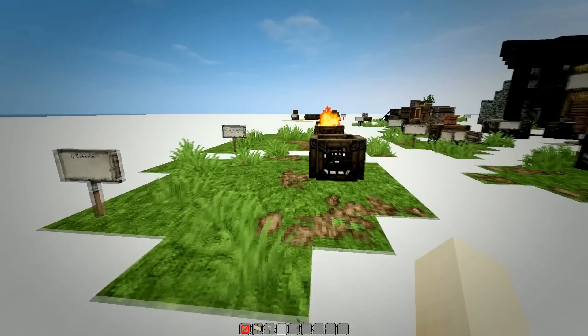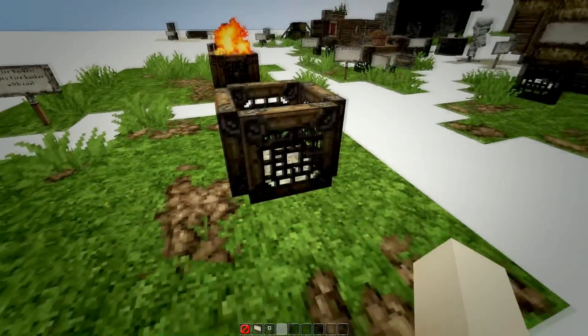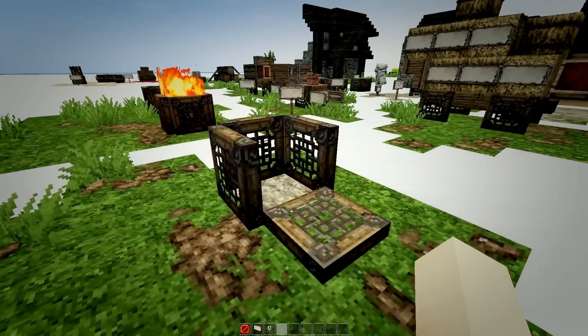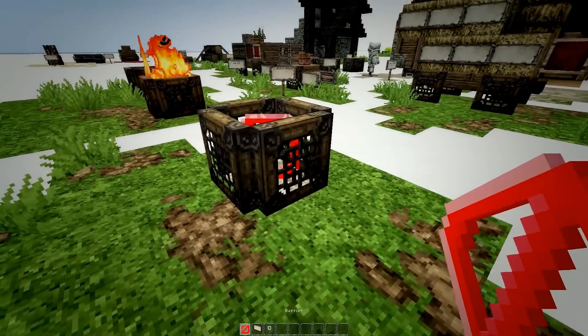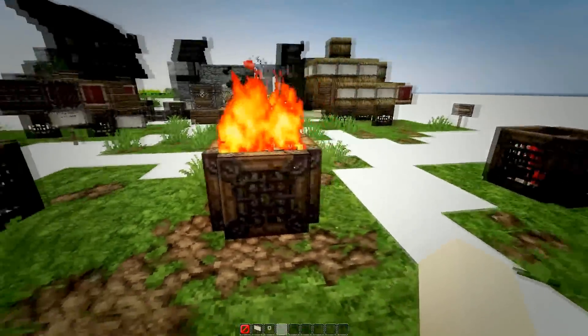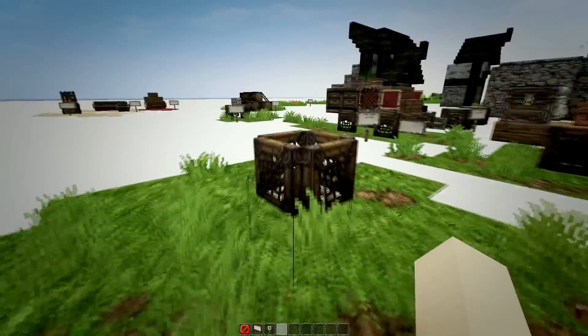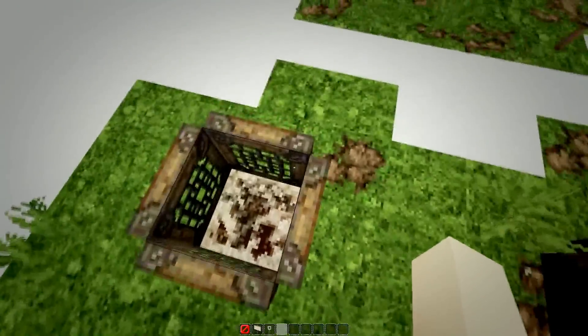The first thing is a little basket design and this can be used for many other things. For the empty basket I placed a barrier block in the middle and simply attached trapdoors around it. In this case I made a little fireplace out of it with some wood in the middle, and I have also made an unlit fireplace where I put a coal block at the bottom.